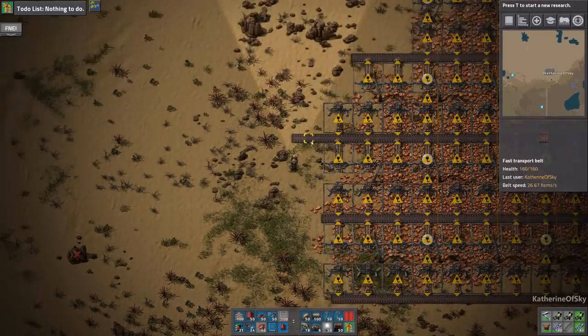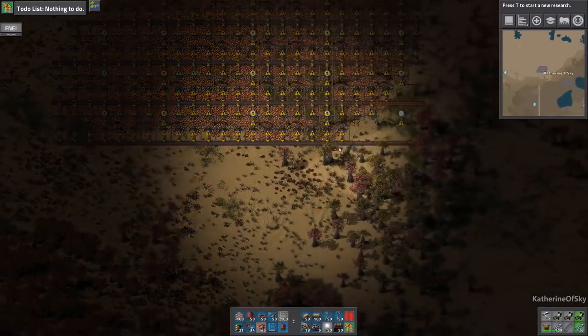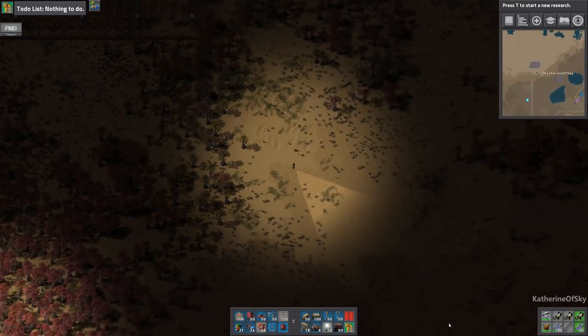I didn't really want to do that because I didn't want ore on the end of the lines — I was just too greedy for light, I'm afraid. But anyway, what we want to do here is put the ore into some boxes so that a train can come and pick it up.